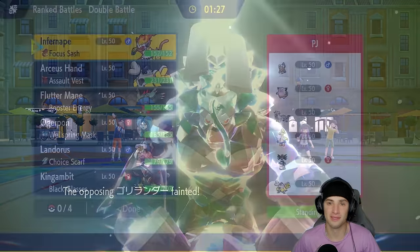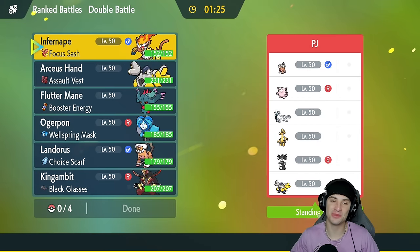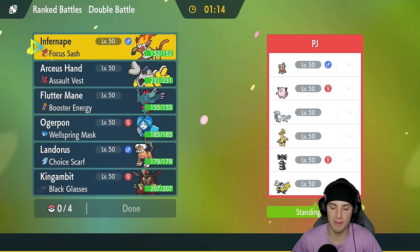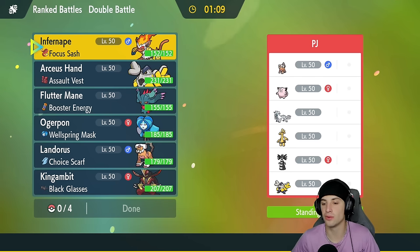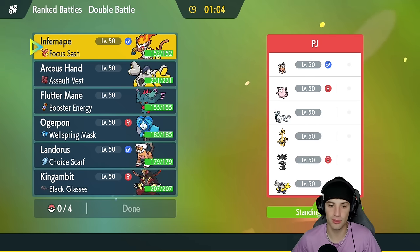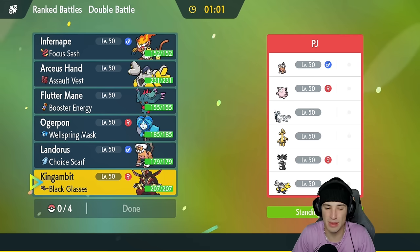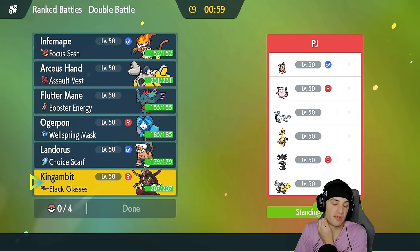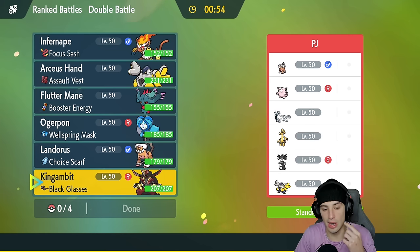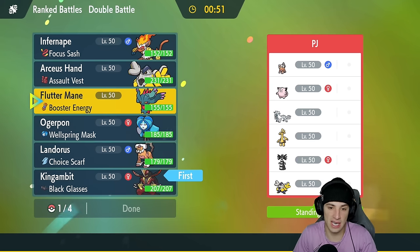Second match coming at you — we're going up against a Gothitelle and Clefairy team, which could be some sort of gimmick. Usually you run Gothitelle with Scream Tail for the Power Song gimmick. They also got Landorus, Shenpao, Goldenglow, and Iron Hands. I could maybe lead Defiant King Gambit if they're going to Intimidate us turn one — that's actually not bad.